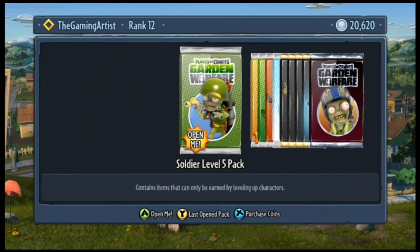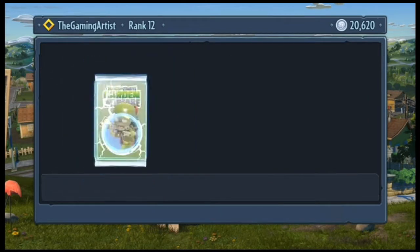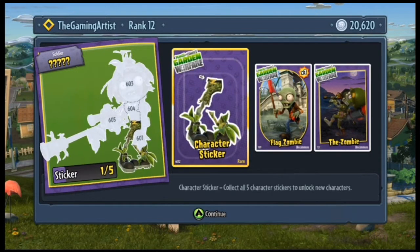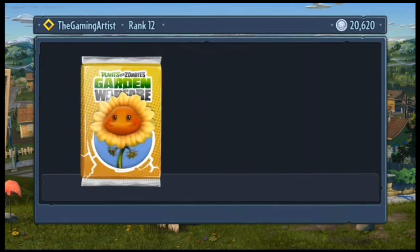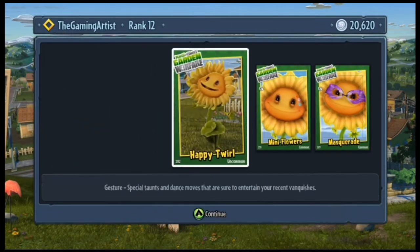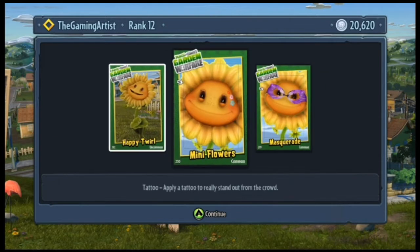It's a level 5 soldier because I played mostly with the soldier, and also a level 4 sunflower. Let's open up this soldier and see what we get. I've never opened these and it looks like another soldier piece - I think I already had. Oh no, that's the first piece for that one, that's pretty cool. Flag zombie, three of them, and the zombie which is a gesture - pretty cool.